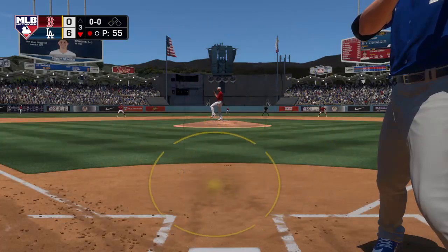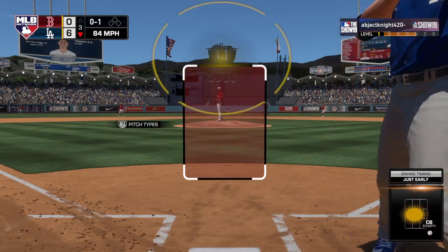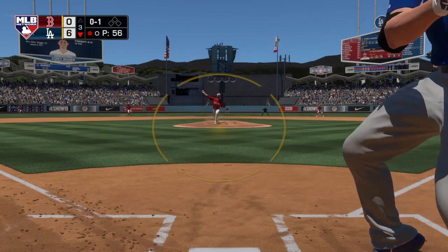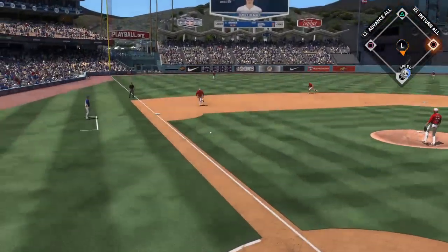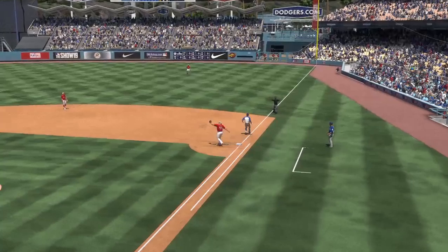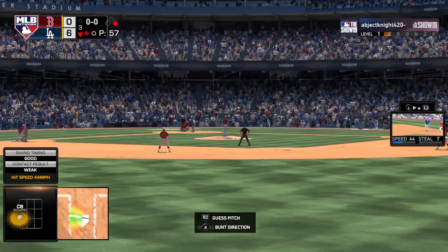Here's Corey Seager. Comes set. Here's the nothing and nothing pitch. And he waves at a curveball there — no balls and a strike. He'll try to check his swing there as this is hit to the left side. And the throw forces the first baseman to leave his feet, and by the time he came down, it's too late.